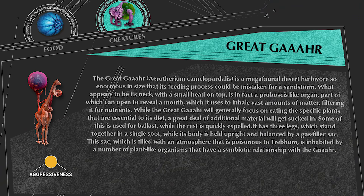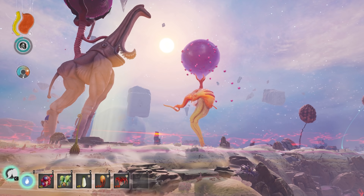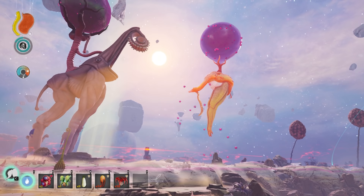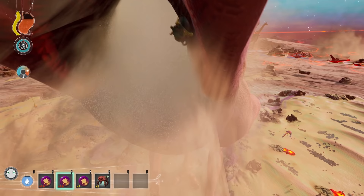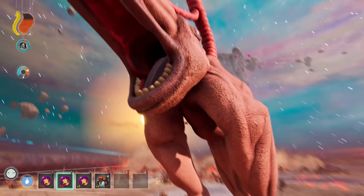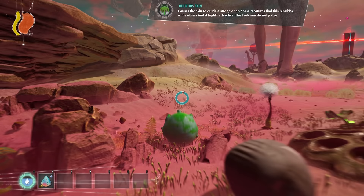The Great Gar. The adult Great Gar is a gargantuan herbivore that wanders the desert. It has three legs and a large purple sack that also drops small purple plants that explode when they hit the ground, like the infant garlings. The Great Gar's favorite food is the stench leaf, and when it comes across some, it will stop and suck up the plant along with anything nearby. If the Great Gar happens to grab something it does not like, it will spit it out. A Trebom that eats a stench leaf will get the odorous skin mutation and 28 food.